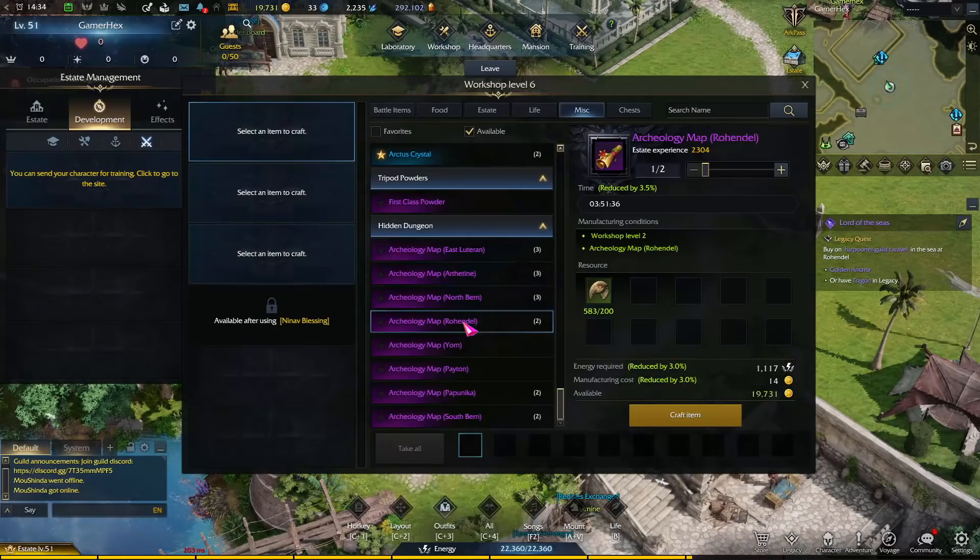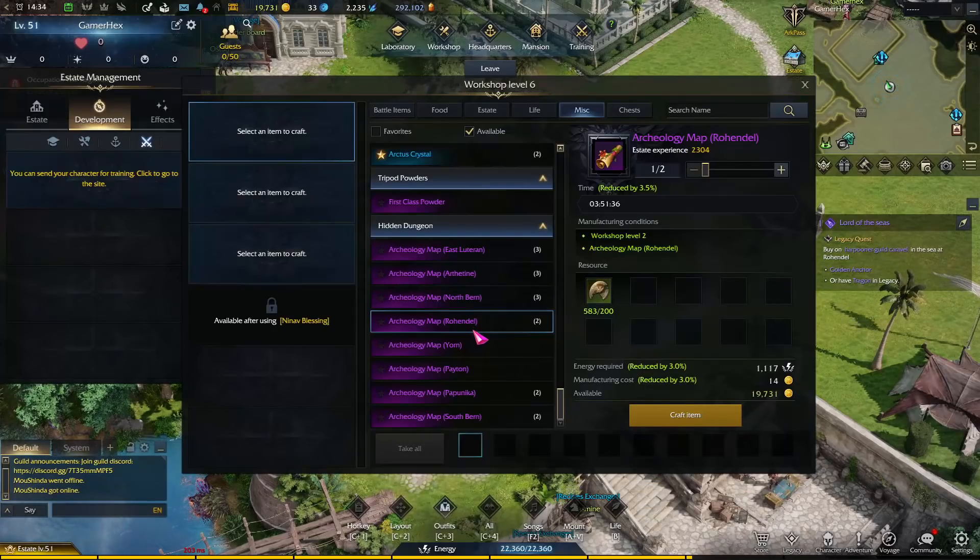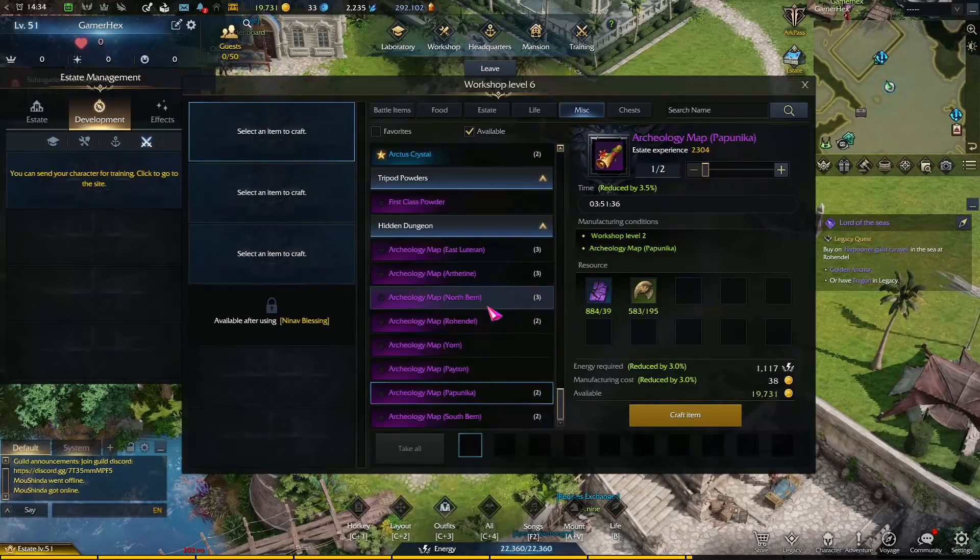Once you go down, you'll notice something called Archaeology Map — I'm not sure about the name in the Europe version, I'll try to update you in the description. You can craft these maps, and inside these maps you will find the tool. I'll craft one now and show you.